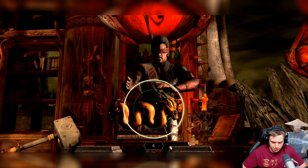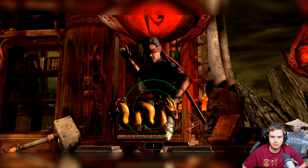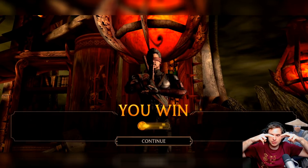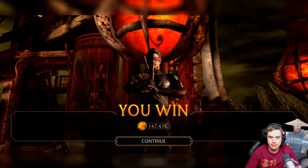Another tip for Test Your Might: you might want to use four fingers. It's so easy to do these Test Your Might challenges with four fingers — basically all you need to do is tap like this on the screen.